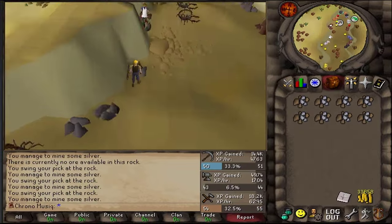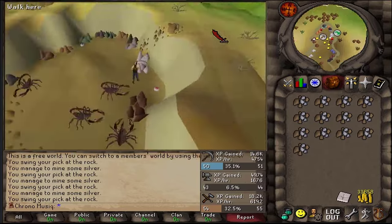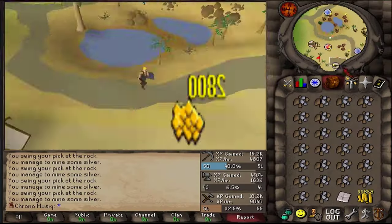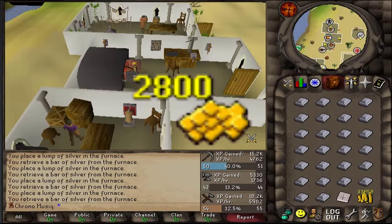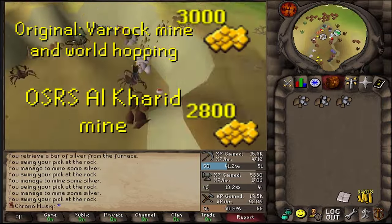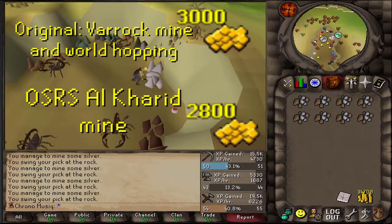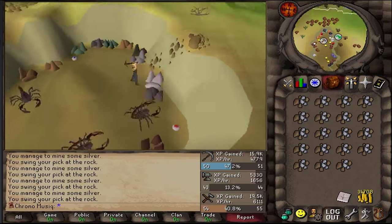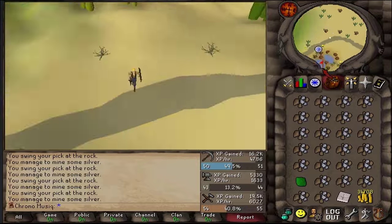I've also tested always keeping the mold on you, and this increases the rates to about 6,000 XP per hour and 2,800 GP per hour. So even though hopping between two worlds and spreading the symbols between the two general stores is more GP per hour, for my sanity's sake, I decided to continue with the Al-Kharid mine.